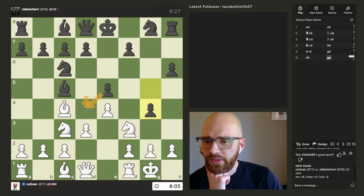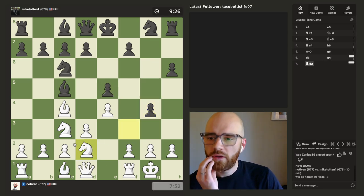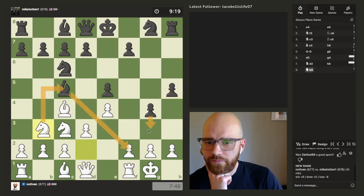He basically has three attackers on D4. I do need to move this though — I don't want to give the knight up for nothing. I think I just run here and try to go for his bishop, since he's somewhat threatening the F2 pawn. If he doesn't move it, I'll take it.